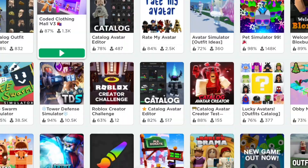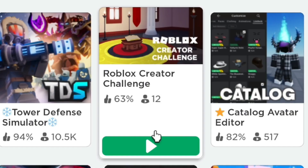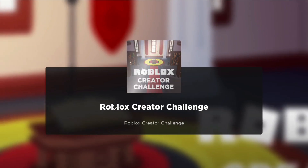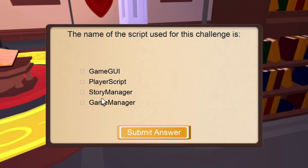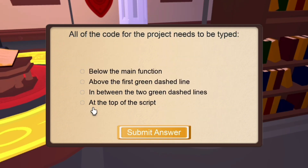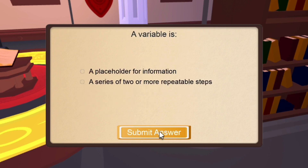For the next item, search Roblox Creator Challenge. Scroll down a bit and make sure to double-check the game thumbnail. We will do Challenge One, which includes a set of questions — you need to answer three of them correctly. Don't worry about answering incorrectly because the questions will keep repeating until you get three right.